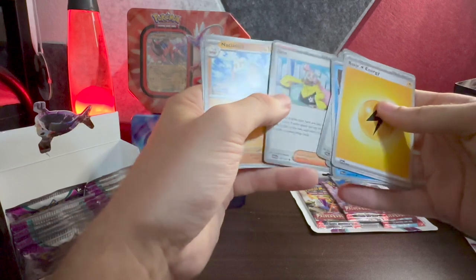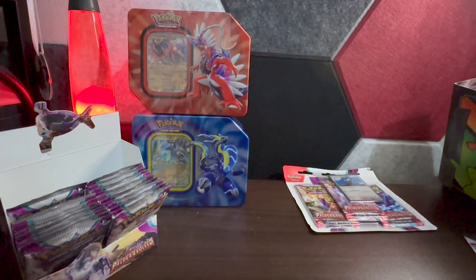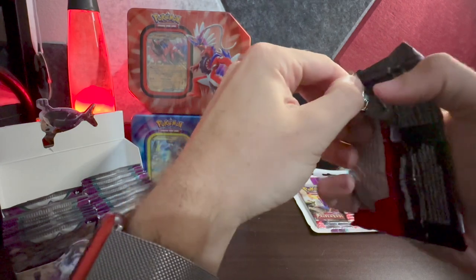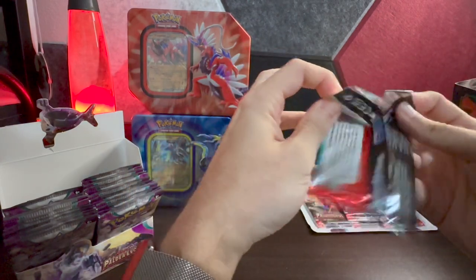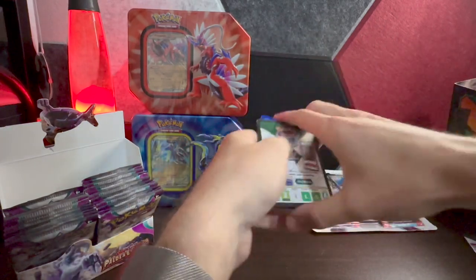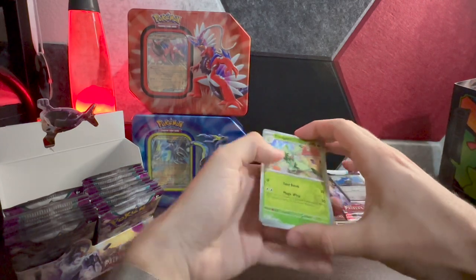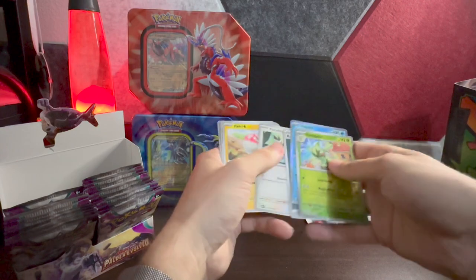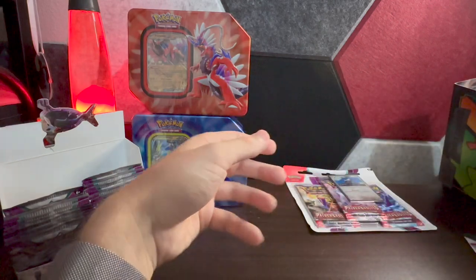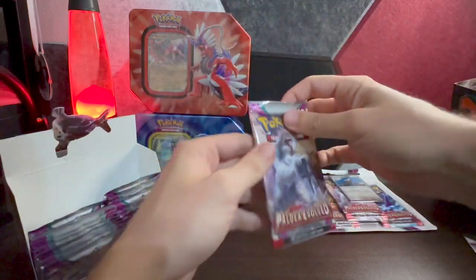So close to Iono — but just the regular reverse holo Iono. The basic and reverse holo — now we just need to find the full arts. Hopefully that'll get us the luck we need to find the full art Iono, or the Magikarp, or the Tyranitar, or any other EX or full art. Nothing in that pack. Let's even this out and go back to this side.